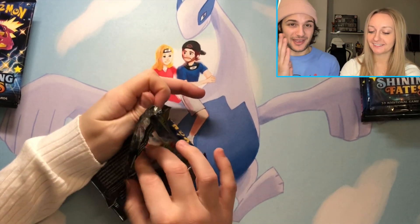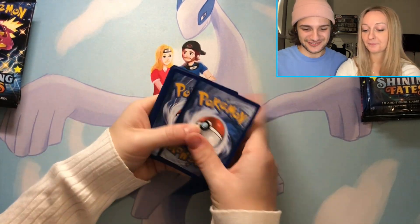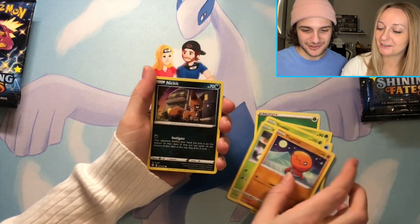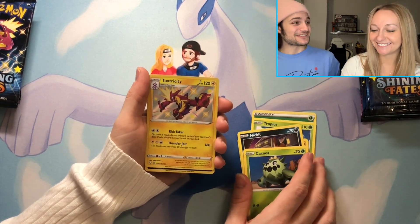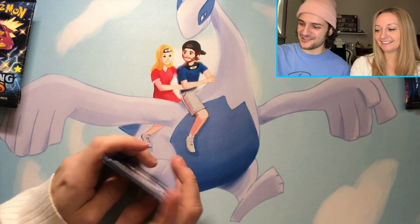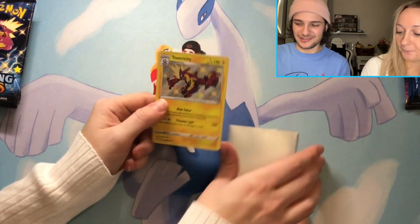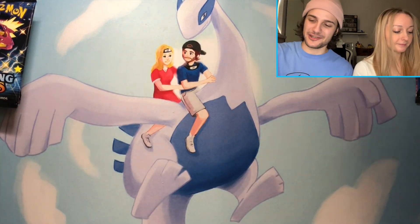Jamie's going to start us off on the first pack of the ETV — it's our first opening for an ETV. Let's see how we do: Leaf Energy, Thwackey, Floatzel, Tropius, Yanma, Trapinch, Nickitt, Gossifleur, Cacnea — shiny Toxtricity on the first pack, very nice! And a holo Galarian Weezing — wow, nice. Very good. Let's put it in the sleeve right there — another shiny added.